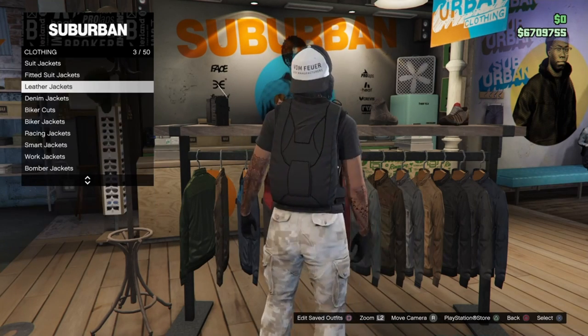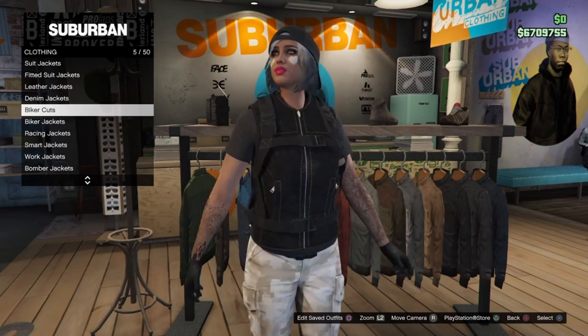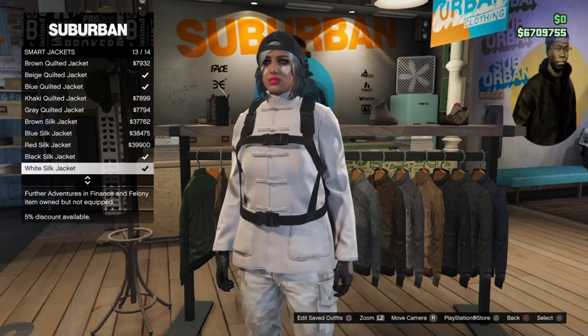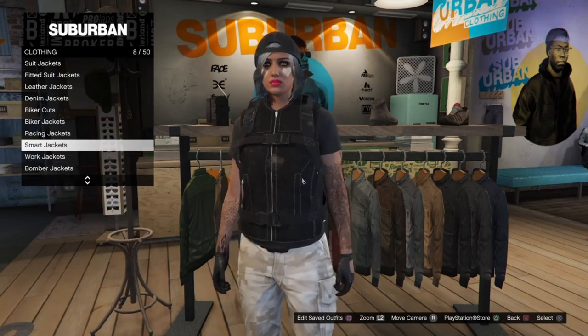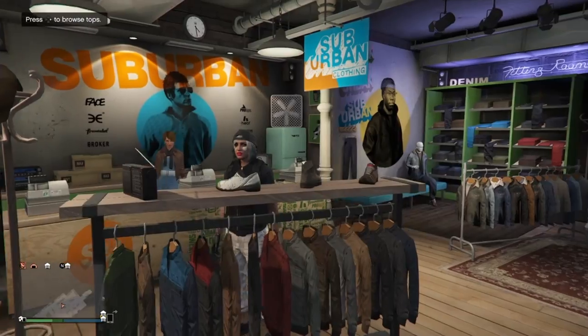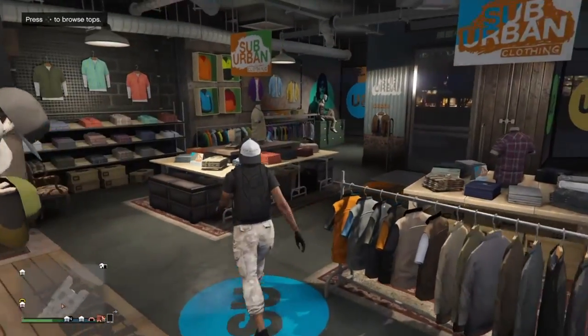You need at least three items purchased before you do this glitch. You need one of the heist coveralls — found at the desk of any clothing store — which will be the ones that have the chemical mask with them. You also need a closed suit jacket that has the white button-up business shirt underneath, and the open jacket you're wanting to wear with your joggers or any other pants.